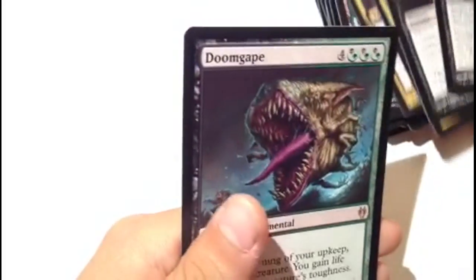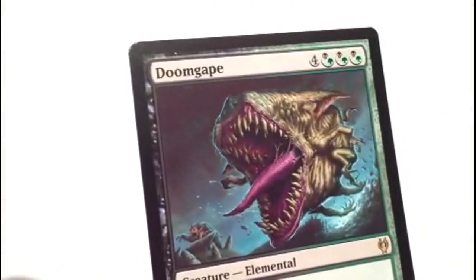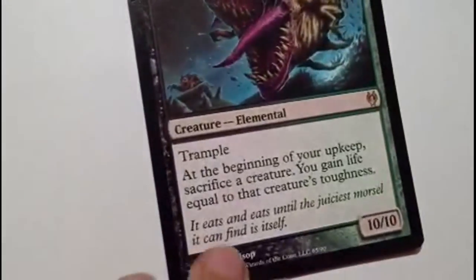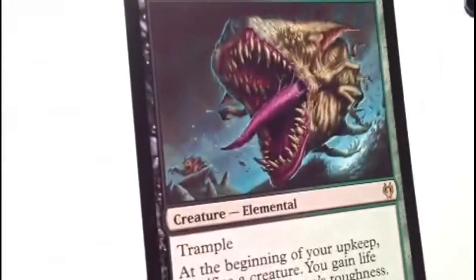Nightmare Void. Come on, last card of the day, please be good. Yes! Yes! It's a 10/10 for seven mana and it's rare and it has trample! Oh my jeez, this card is amazing! Seven mana for a 10/10 - that's three mana below what it's supposed to be by my recommendations and it has trample. And its ability is quite good: at the beginning of your upkeep sacrifice a creature, you gain life equal to that creature's toughness. Yes, it's amazing - it's an elemental! That was doom geek, doom geek - awesome.